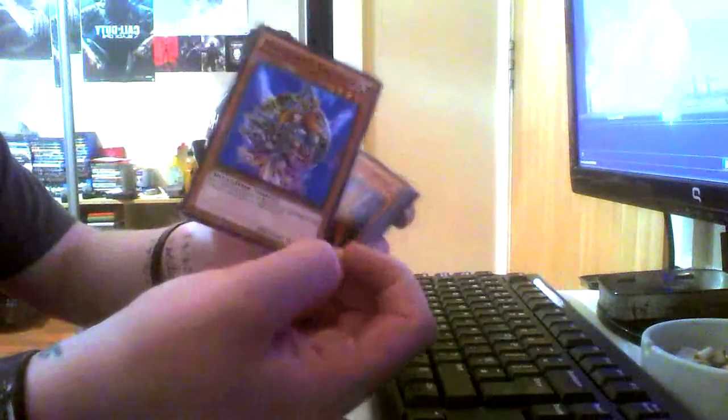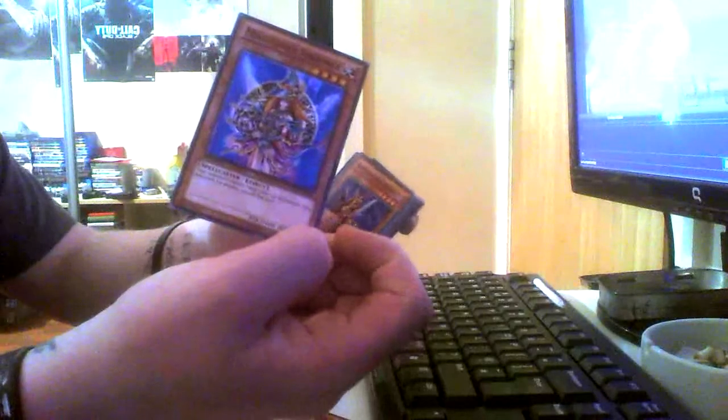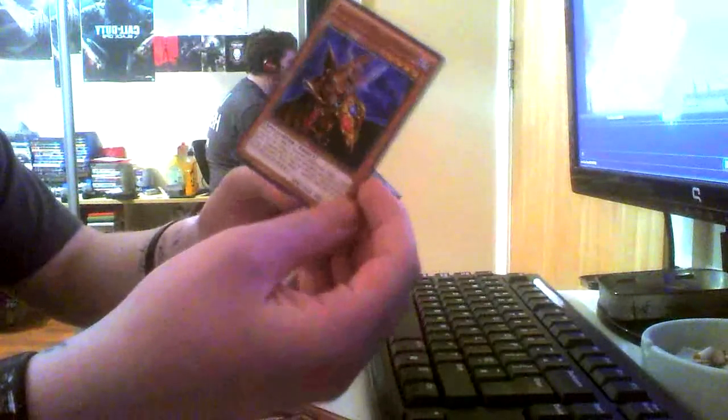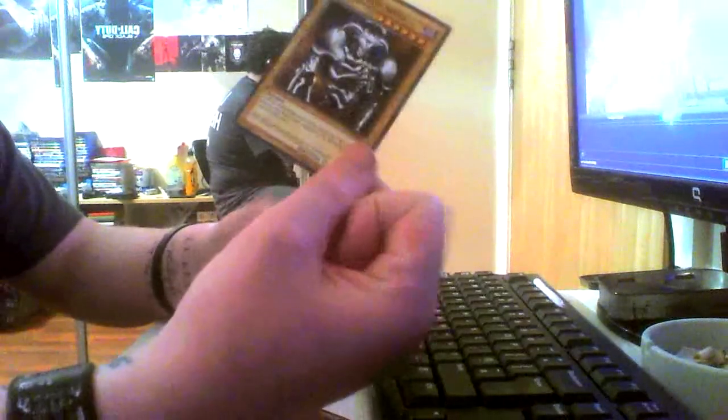Magician's Valkyria — this was used in the movie I believe, not the TV show. It's not a great card. Breaker the Magical Warrior — never seen him get used, don't know what he's like, need to try him out. Summon Skull — old school card, I remember this well. It wouldn't be a Yugi deck without it.